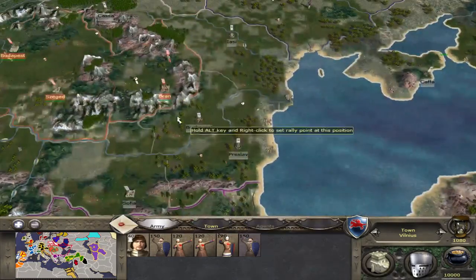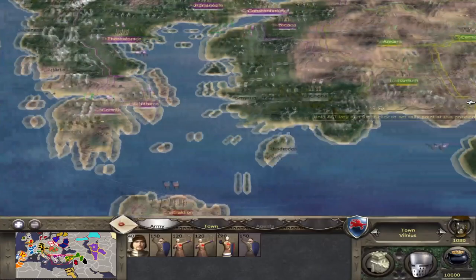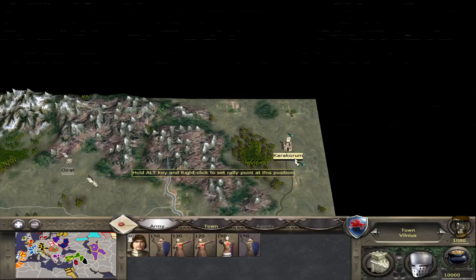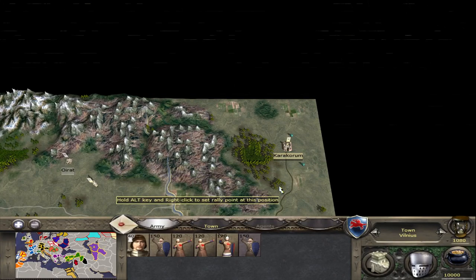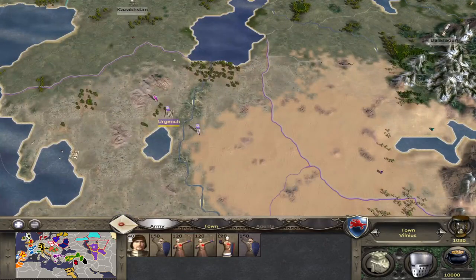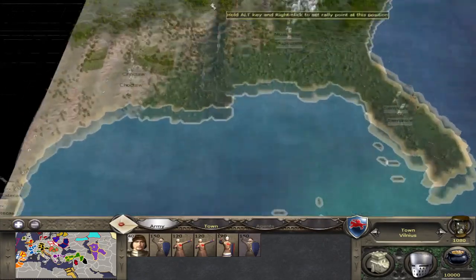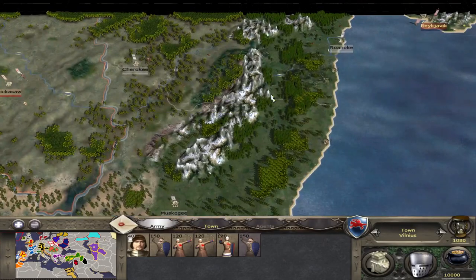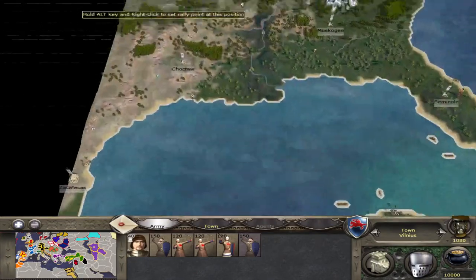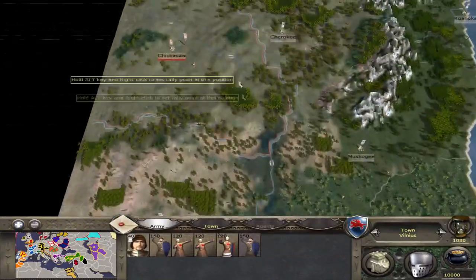One of the other reasons I like this mod is the map is really nice. It's a unique map that adds quite a bit more than a lot of other Medieval 2 mods. It goes a little further into Central Asia than other mods, and it has the Americas actually visible from the start. Iceland is here as well, and of course you can play as the Aztecs and the Apache right from the start of the game.